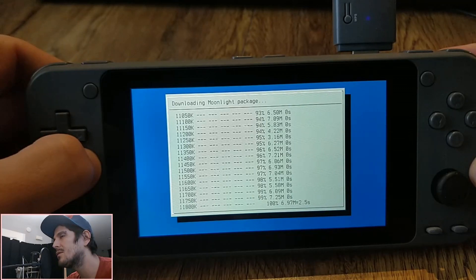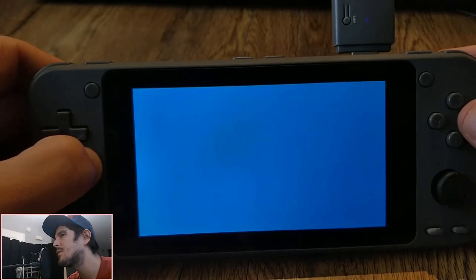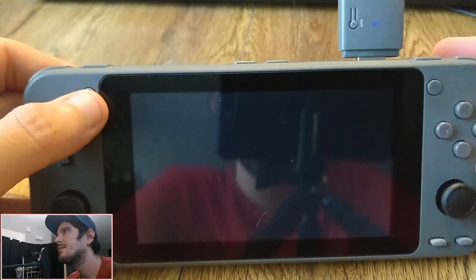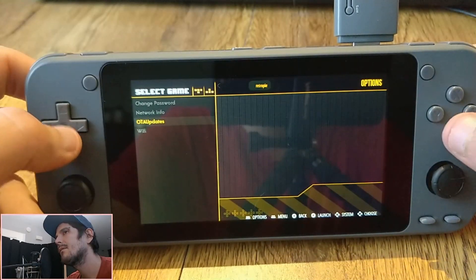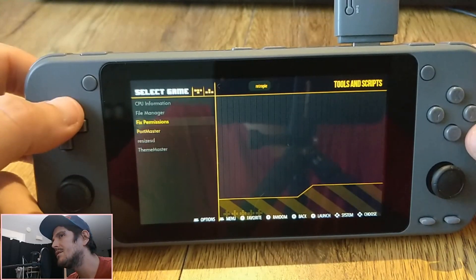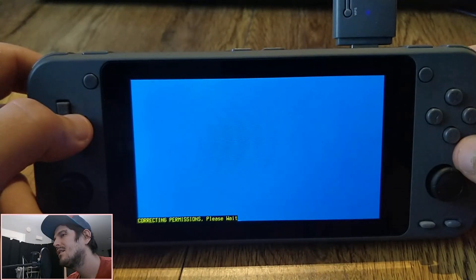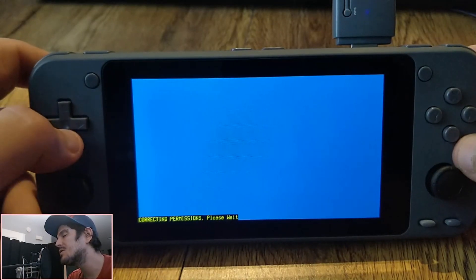It is quick — it's not a long process. When you download the image, it'll already be there for you, but you're still going to have to put the server information in. Also, be sure to run correct permissions, otherwise you might not be able to launch something after you install it.